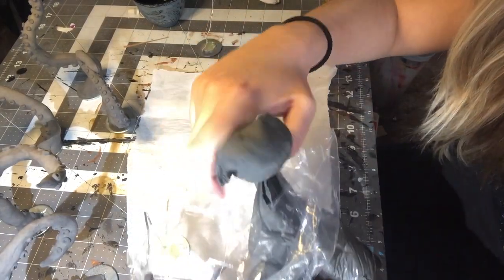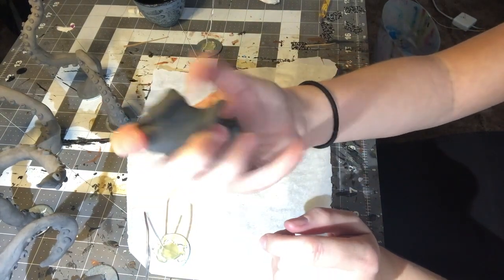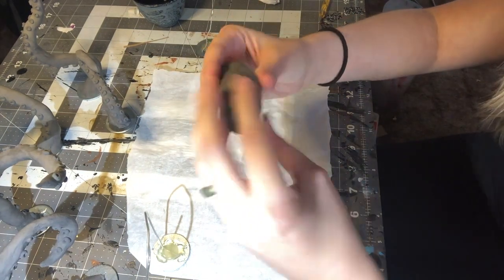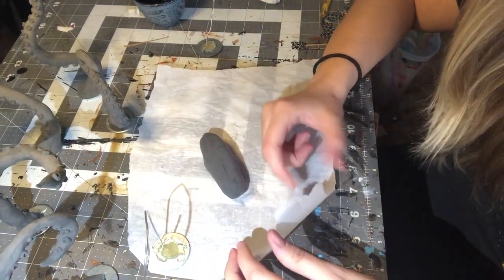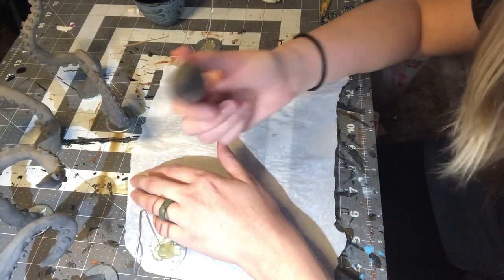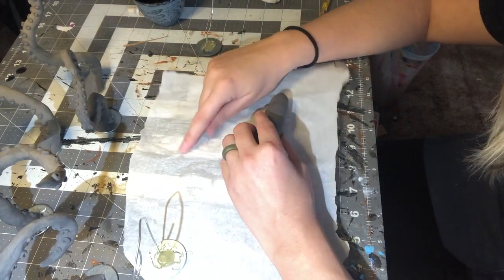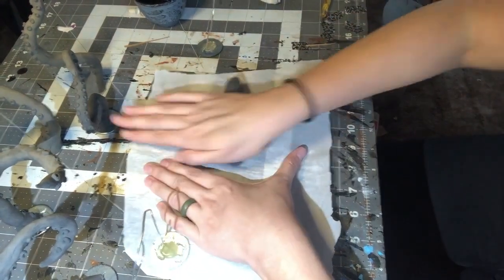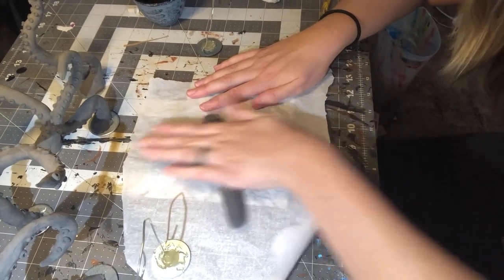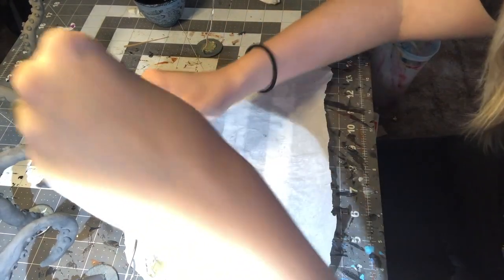This foam clay is so squishy — it is literally some of my favorite stuff in the whole world. So first thing you want to do is roll it into a noodle. I recommend using parchment paper over your crafting mat because crafting mats are non-stick, but this stuff is just so sticky and squishy that it literally sticks to everything. The more you can have down for protection over your surface the better, but if you have a lot of faith in your crafting mat, by all means just use your crafting mat.